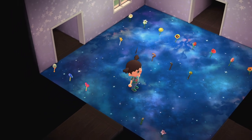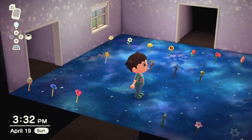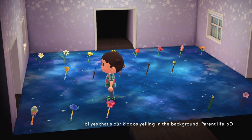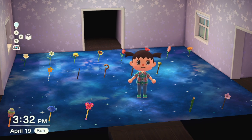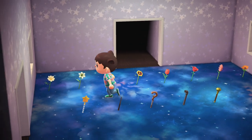As you can see, I've got the universe flooring and the starry wall — thought it was appropriate. You get these recipes from Celeste and you make everything in here with star fragments. I'm going to clip to the DIY cards because they're on a different character, to show you how many star fragments you need to make everything.